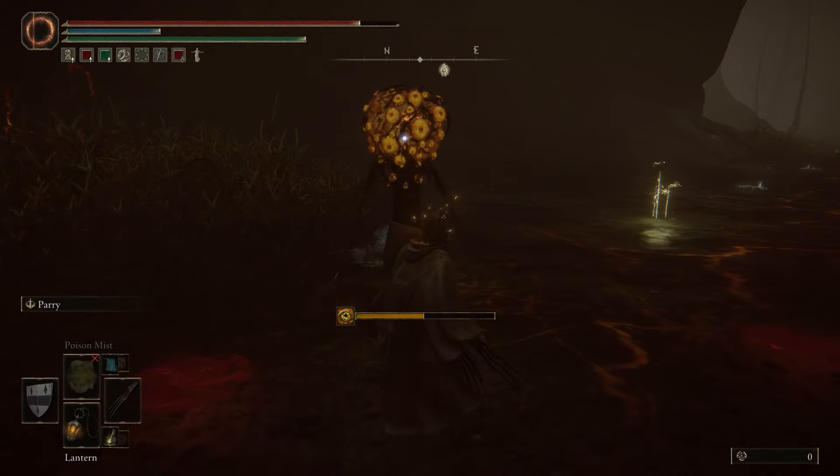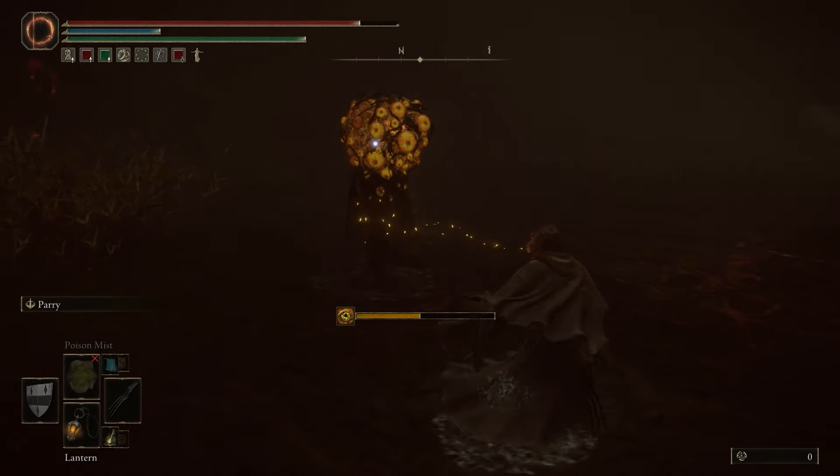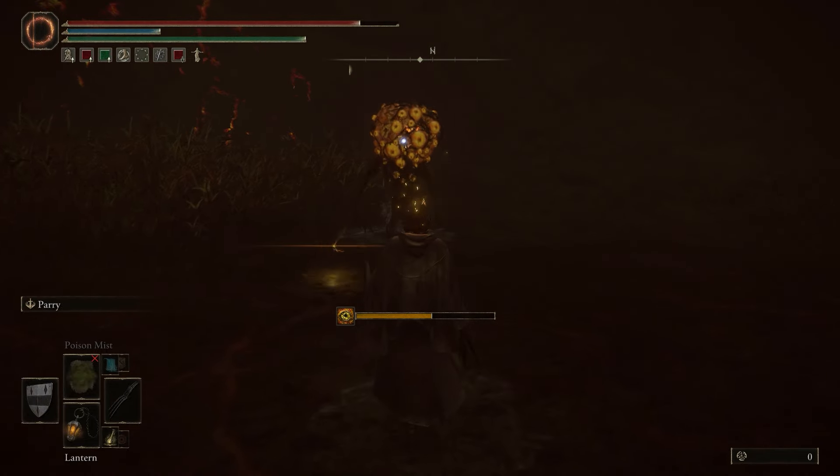Hey, what's going on y'all. I want to show you how I got one of the best talismans in the game and also how to use the perfect parry technique in order to conquer these aging untouchable enemies.